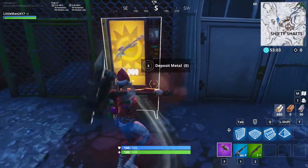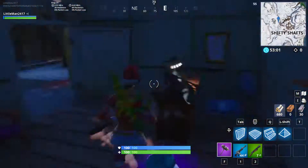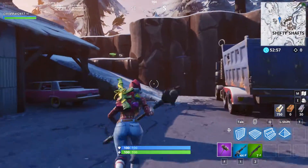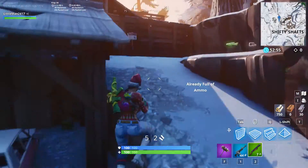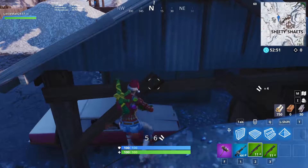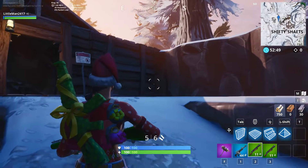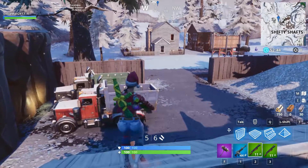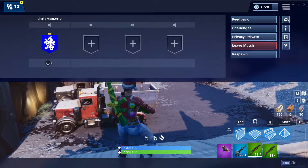So basically, you get on a launch pad, and right before you land you shoot the guided missile, and it basically makes you just fly on the ground. So yeah, that's it.